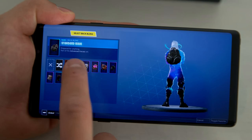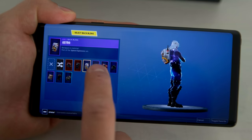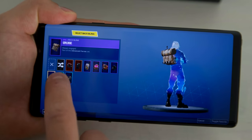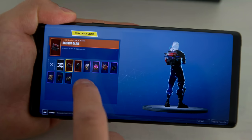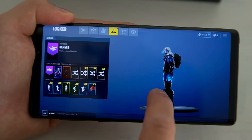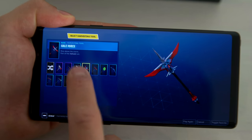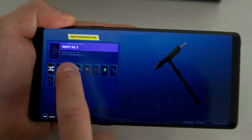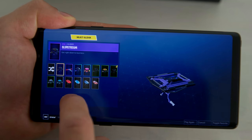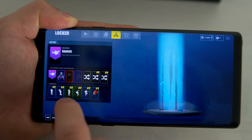I'm trying out different backpacks with the Galaxy outfit. Some just don't look that nice, but the rocket looks quite good. I'm going to go for the dark matter backpack — it looks quite good with the Galaxy outfit. And for the harvesting tool I'll go for the Thrustry number two — yeah, this one looks nice. For the glider I'm not sure which one to choose, so I'll just go random.